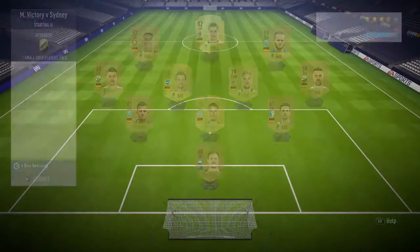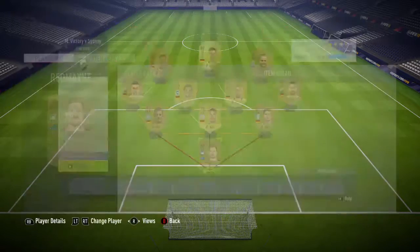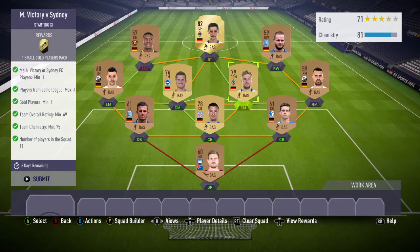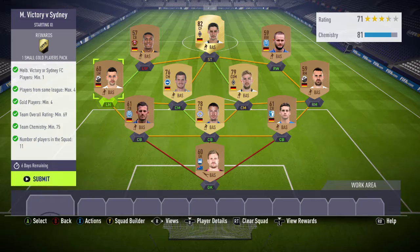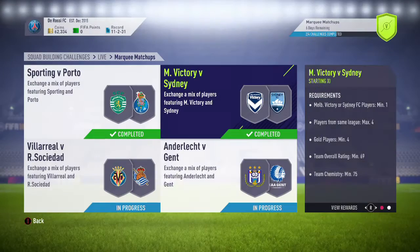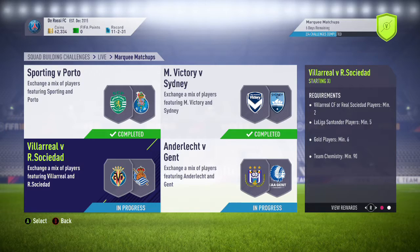Next up we have Melbourne Victory vs Sydney — another Australia one that cost a ton of money. I got in 2 minutes after it went live and it cost me 4k. But other than that it's super easy and cheap — just throw in whoever you've got, a load of bronzes. Probably around 5,000 to 6,000 coins to complete, but you'll get back about 8,000 to 9,000 coins on average, so that's 3,000 to 5,000 profit over those two. Which is alright for marquee matchups.